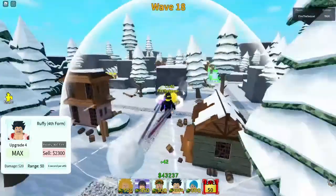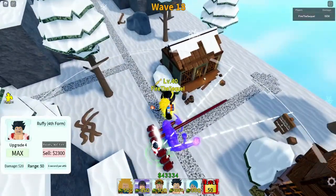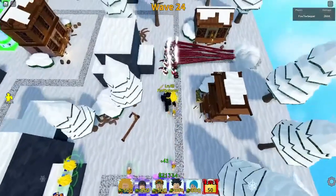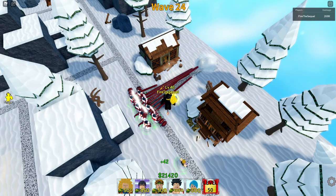He's got his arms that transform into whatever that is. I got all my guys placed into wave 24 and they are still getting spawn camped — it's actually crazy, you can't even see them and they're getting spawn camped.